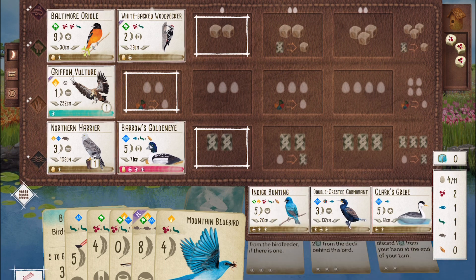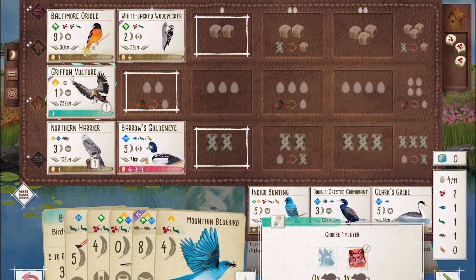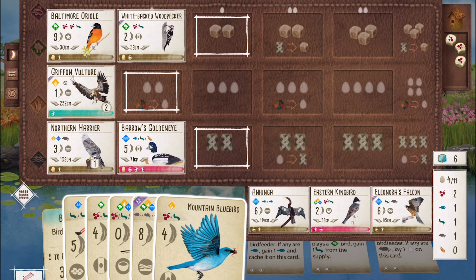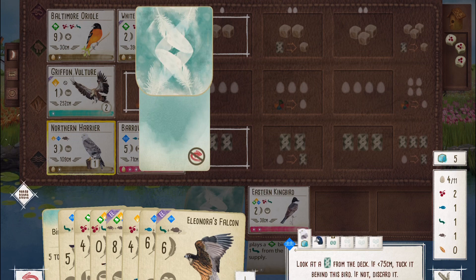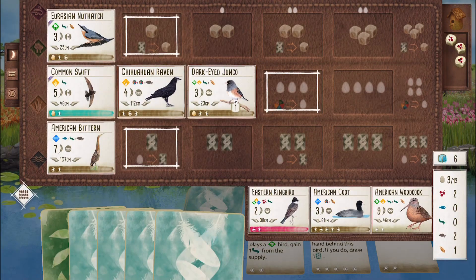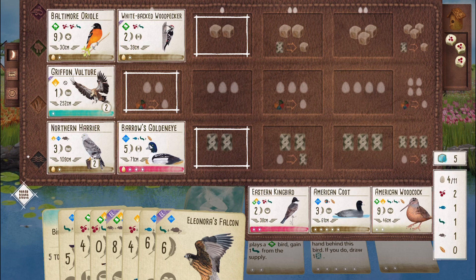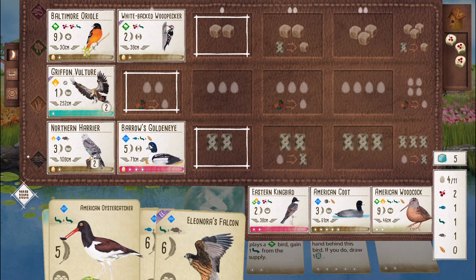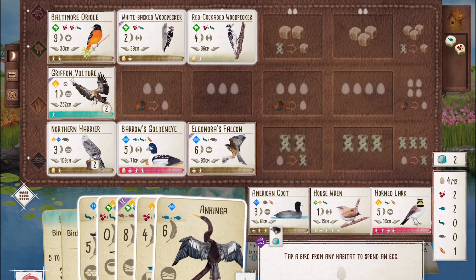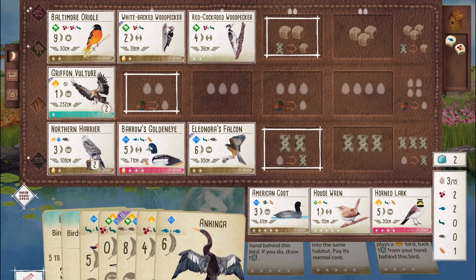The Griffin Vulture teal power also has what I like to call the style of play going for it. Even with all the expansions, the Falconer and Rodentologist bonus cards are still frequently selected — they are easier to qualify for than some of the other bonus cards. For example, I could choose the Wildlife Gardener card and play four bowl nest birds for four points, or I could select the Falconer bonus card and play just two birds for the same four points. It's just an easier qualification, leading players to pick it up, ultimately helping the Griffin Vulture's chances.